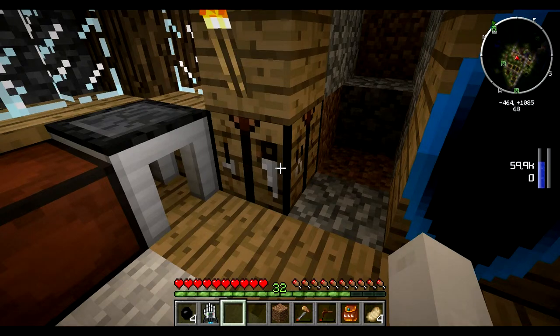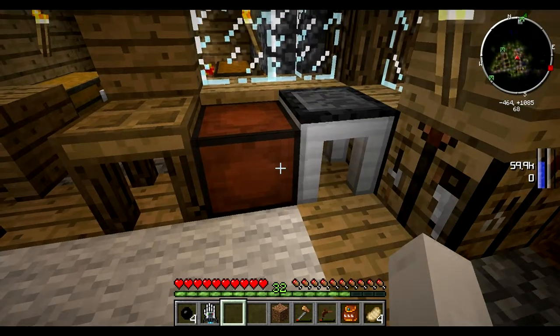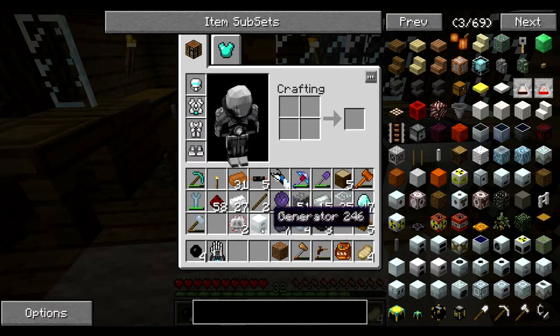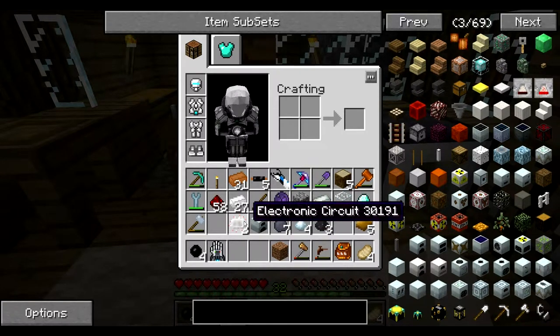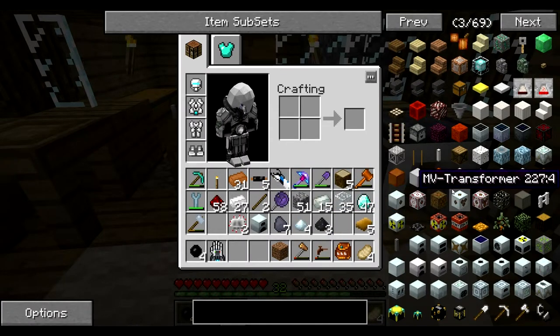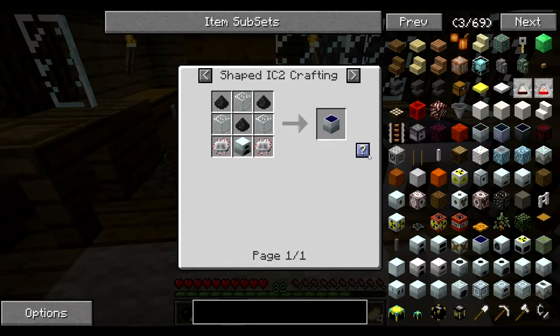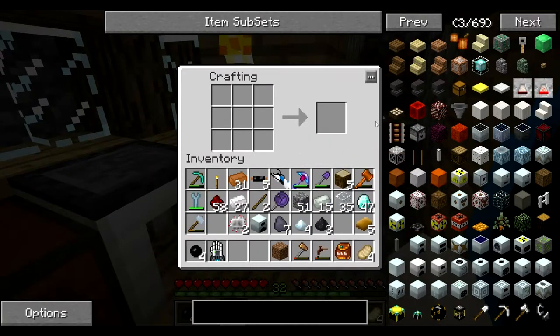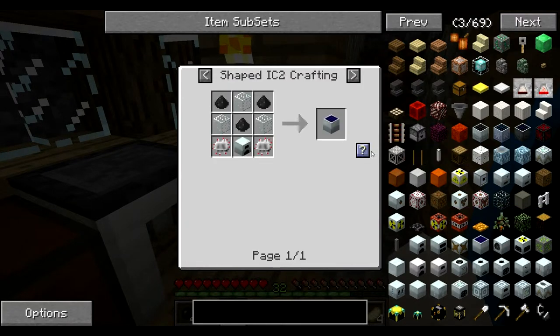Hello guys. I have fixed every resource. I have the coal dust, I have the generator, the electric circuits — I have everything now. So now I should make at least one solar panel. Not the best one, but...